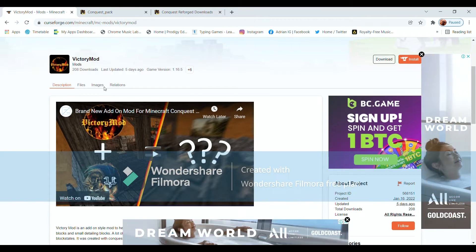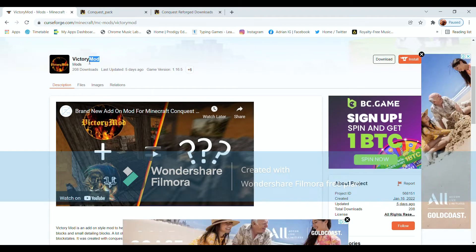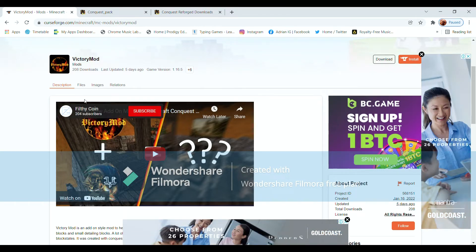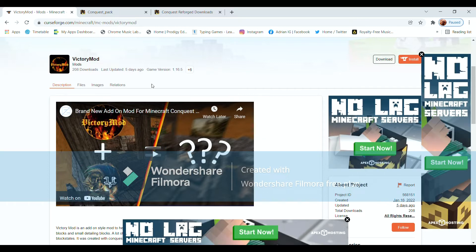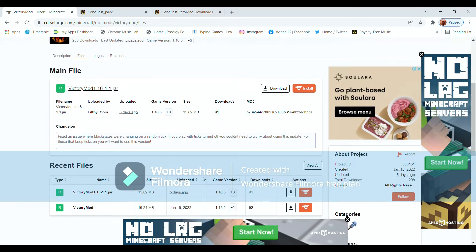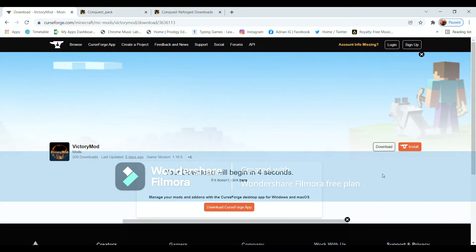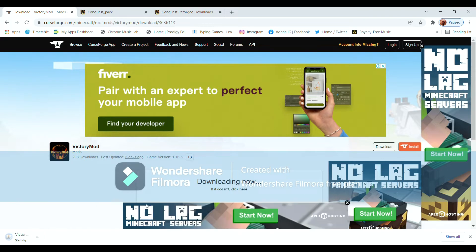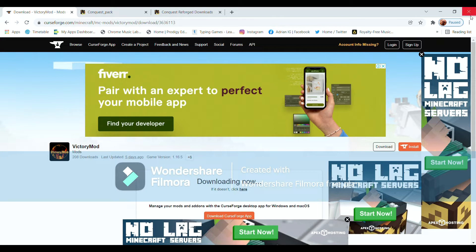Now it's time to install the Victory mod. This is an add-on to the Conquest mod — you don't have to download it, but it's recommended. Scroll down to the latest version, 1.16.5, and download it. The download will begin in a few seconds and then it will appear in your downloads.